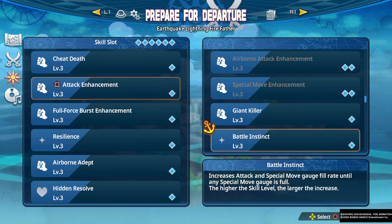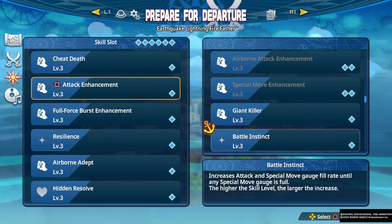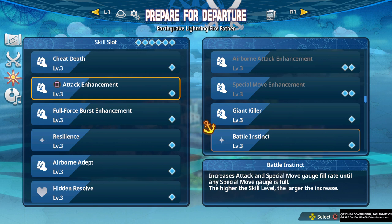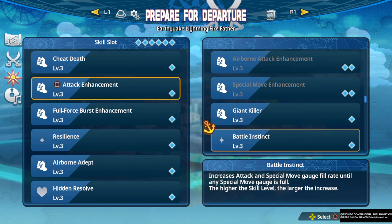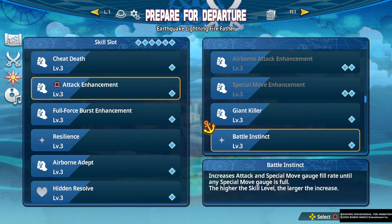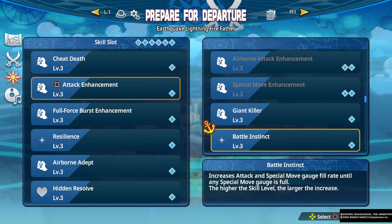Battle Instinct increases attack and special move gauge fill rate until any special move is full. This can actually be really good, but you have to be playing a character where you're going to literally be using their special moves as you get them. I can use this on Carrot — she's a character where I will literally use her specials the second I get them. For most characters this just isn't going to be good enough, as specials are more situational, but if you have a character throwing out specials constantly, this could be effective.